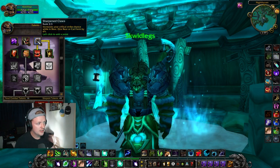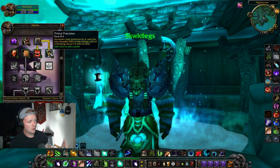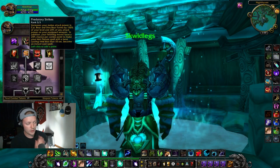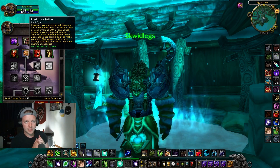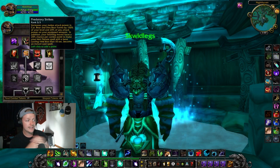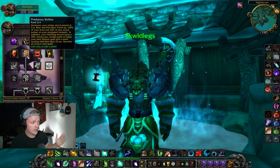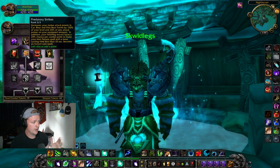Next up, I'm grabbing Sharpened Claws for 6% crit, opening up the next row. This is a big row: Predatory Strikes is huge and gives you a lot of utility when you are Feral — it causes your finishing moves to give you a chance to instantly cast Cyclones, Healing Touches, and Roots. Instacyclones are crazy.